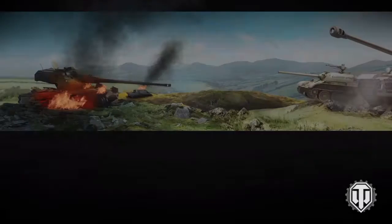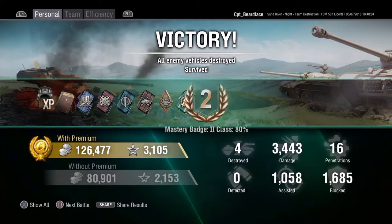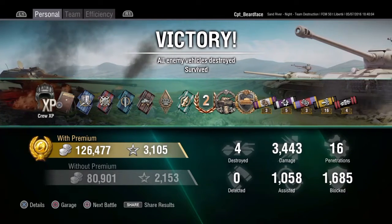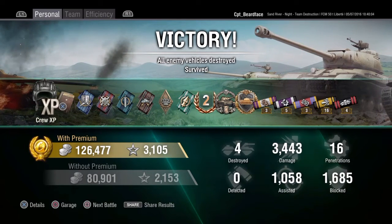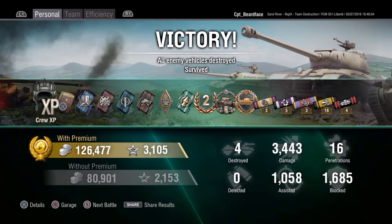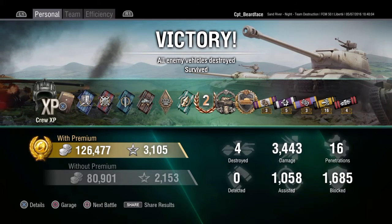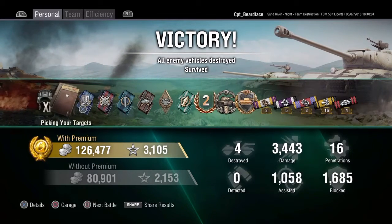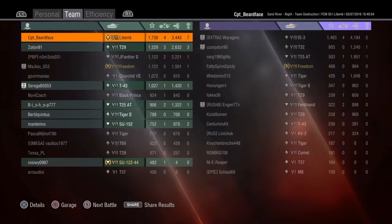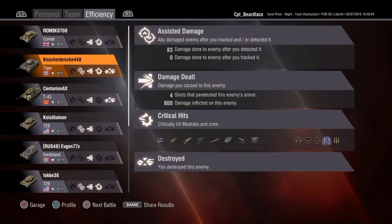That was a nice round in the Liberté - the FCM 50T. It is exactly the same as the normal FCM 50T apart from the paint job, and that's what I love about these tier 8 premiums - you do make a lot of credits. 126,000 credits earned, plus 250 XP from an op I completed. Steel Wall as well, which is nice. 3,500 damage, just shy of a second class mastery badge. 1,000 assisted, and 1,685 blocked - a bit of angling with those big tracks absorbs a lot of shots. Top of the board. If you like manoeuvrable quick tanks, it might be one to have a look at.